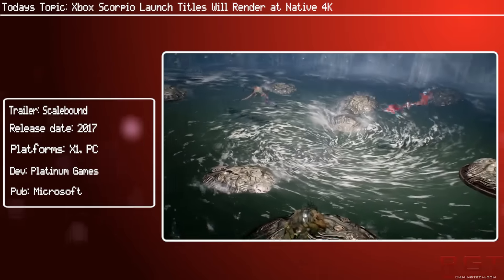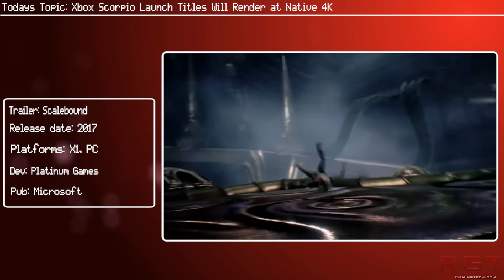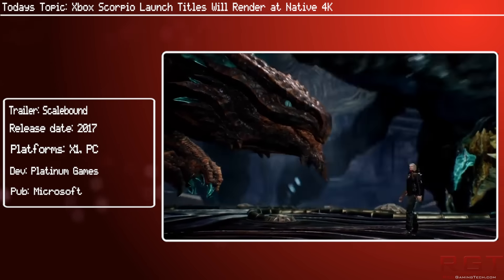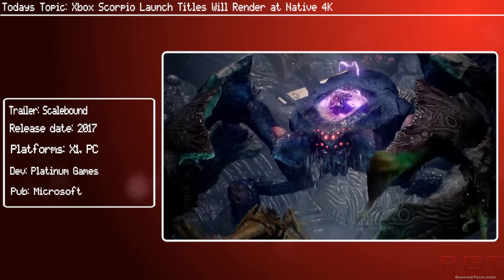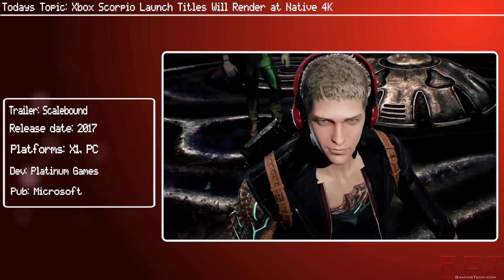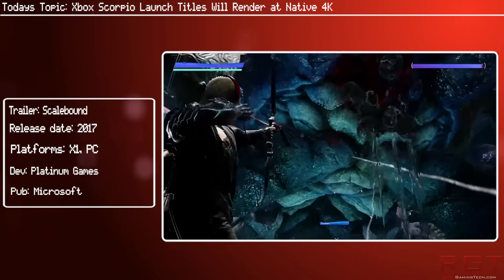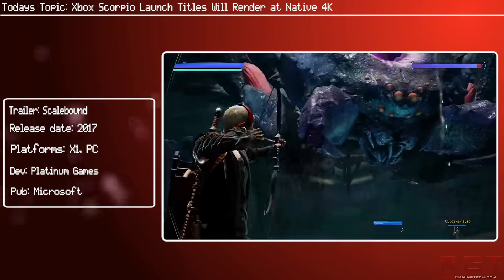However, if Microsoft really pushed its native 4K and whatever other improvements that Scorpio is bringing to the table, that price difference might not be enough — because the Scorpio is looking like it's going to be quite a bit more powerful than the Pro. Price is definitely a huge factor in which one you buy, but if you had the money for either, then obviously in theory you're going to go with the more powerful one, assuming they have the library of games to back it up. So potentially, we could have a bit of a turnaround on our hands when Scorpio comes around in holiday 2017.